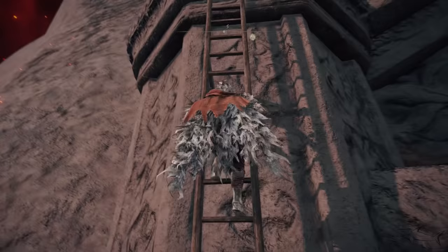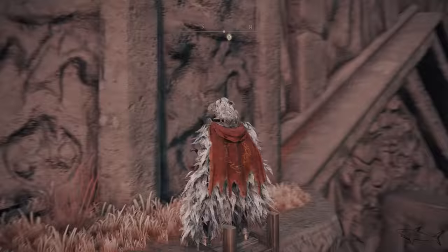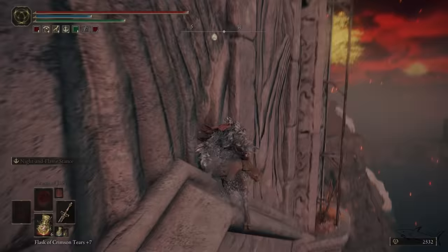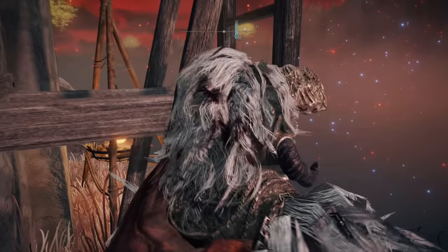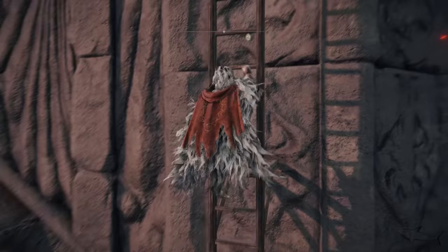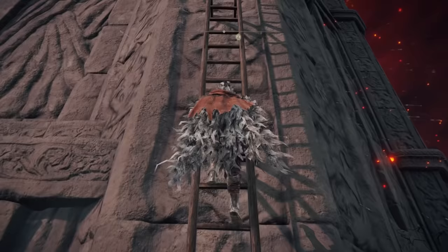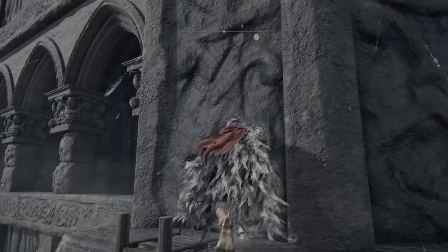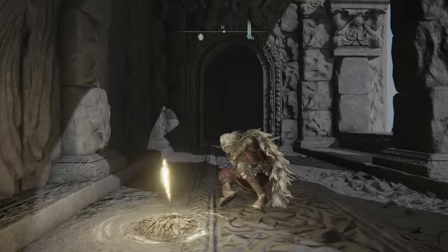You will see a ladder that you have to take. You'll see a nice item right over here — a lot of runes you will get from that, the Numen's Rune. I like navigating this with my horse because it's a little bit safer on those edges. Take the last ladder. It's very high. Now go on the left — you will see the grace, and from now on you are safe. Divine Tower of Caelid.